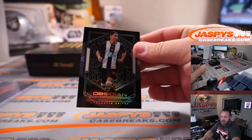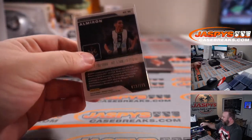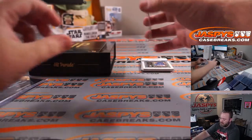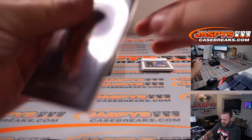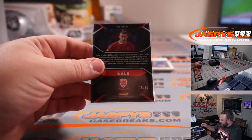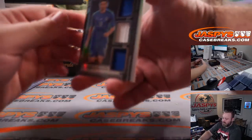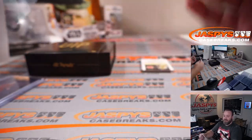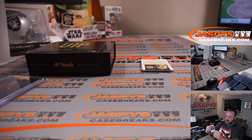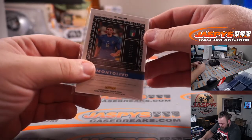Miguel Almarón for A — PJ McNeely, 15 out of 165. Gareth Bale for B — Dimitri, 16 out of 65. And a Triple Relic — Ricardo Montalivo for M, that is Dimitri, 30 out of 149.